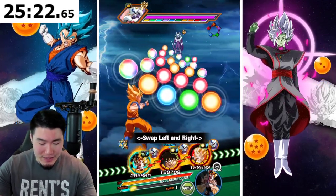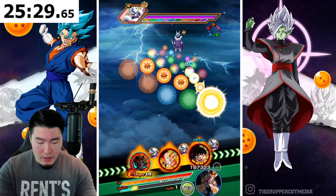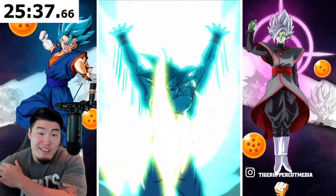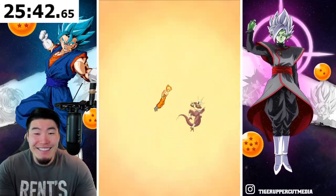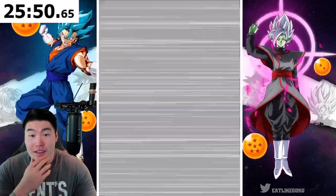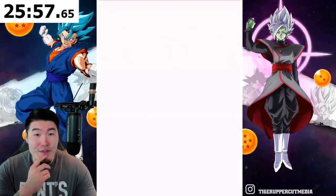Okay, so now we're in the twenties — we're officially in the twenties. And things are still going pretty well. The Spirit Bomb Absorb Goku is definitely a must-have on this team, because even though he's AGL, man, he just hits stupid hard. Look at these attack stats — and if he crits, yeah, he's basically doing half Cooler's HP right there. We're at 25 minutes and 52 seconds — I think 45 minutes is actually doable, guys.